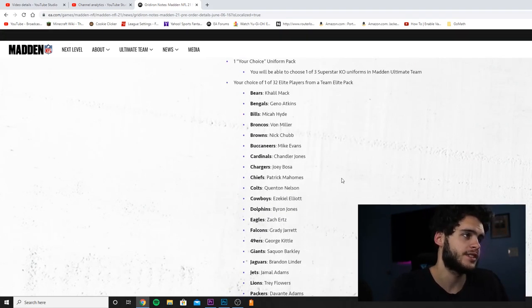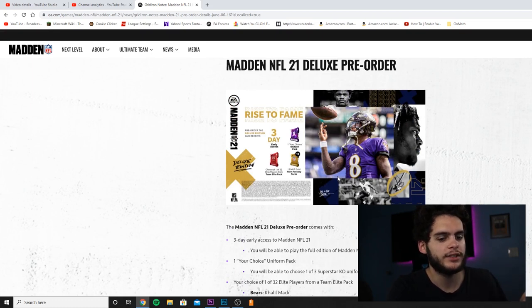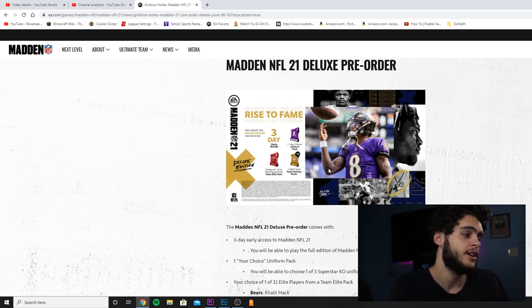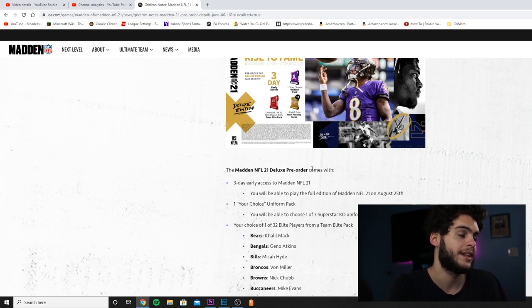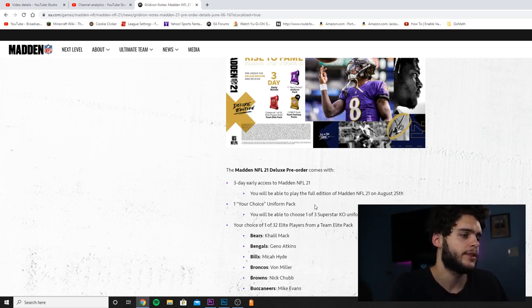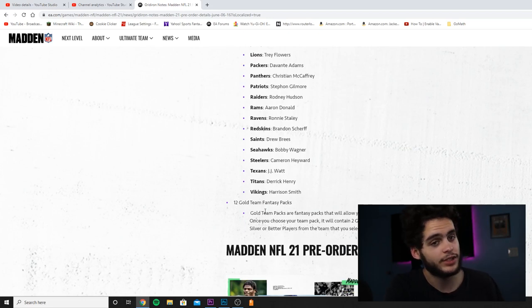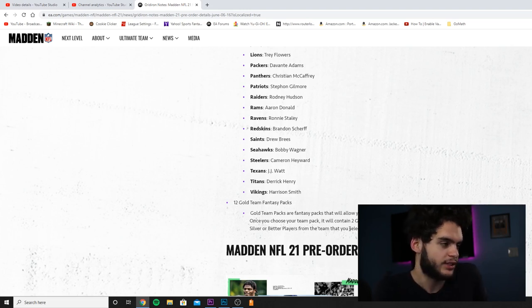Now the middle tier — the Deluxe pre-order. It's usually around $79.99, right between $59.99 and $99.99. This one comes with three days early access, which I think is important for MUT players. You also get 12 gold team fantasy packs — that's seven extra over the base edition — where each pack guarantees two gold players or better, so you're probably going to get a few elites out of these. My prediction is roughly one to two elites and the rest gold cards on average, but if you open the same teams you might pull one of the better ones.